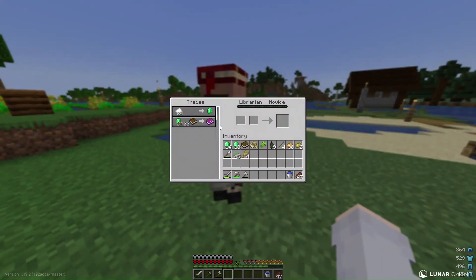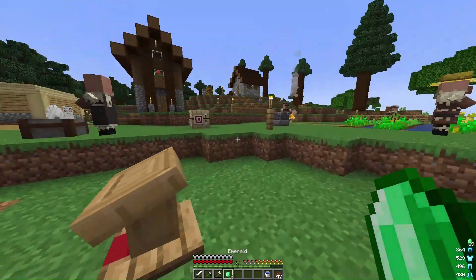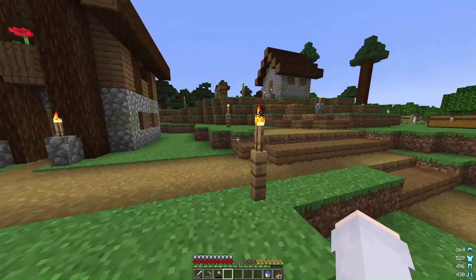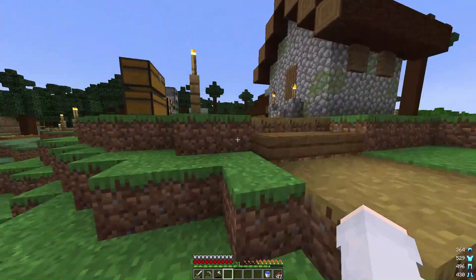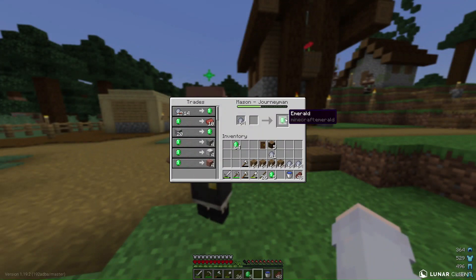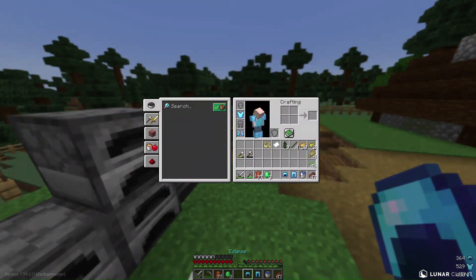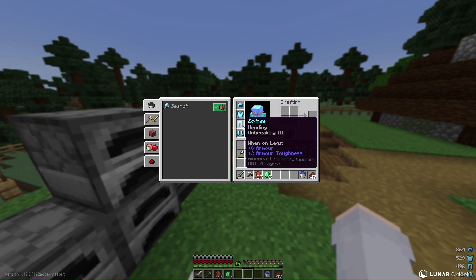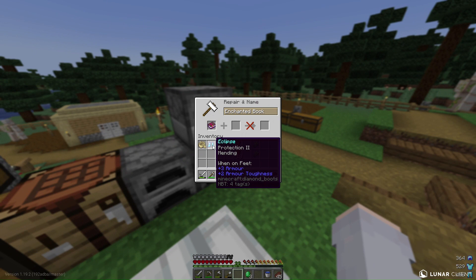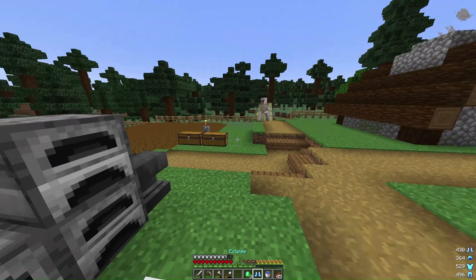I was going to get protection four, but I've got an unbreaking one — and unbreaking three from the villager is incredibly rare. I place unbreaking three on these and continue the emerald grind. And that is full unbreaking three diamond armour.